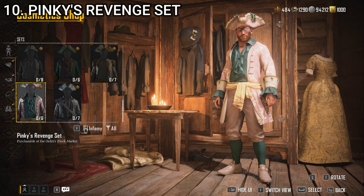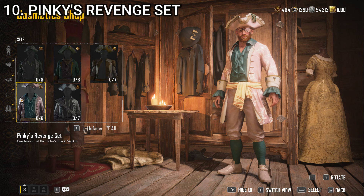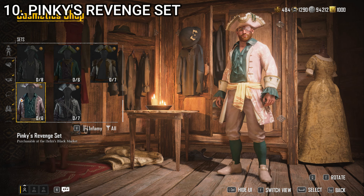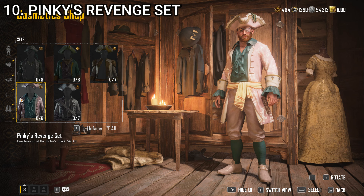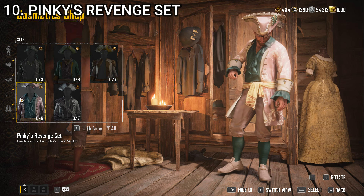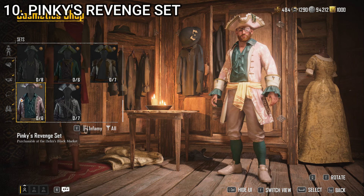At number 10, we have Pinky's Revenge set. Not a lot of complaints about this one — it's just a little goofy looking. It's hard for me to picture a pirate wearing this; I could see some sort of a wealthy fop around the time kind of wearing it. Maybe if you're playing as a weirdly eccentric pirate who likes to pretend he's fancy. The only reason it ranks this highly is because it all matches, looks good, none of it's patched or badly fitting, and there's actually a shirt underneath the jacket. Not my personal style, but objectively speaking it's a decent enough outfit.